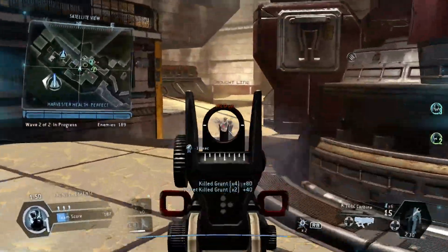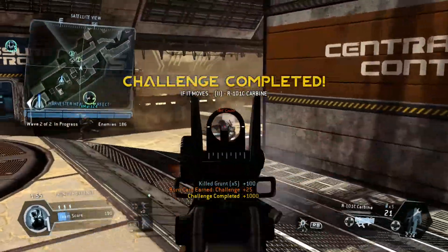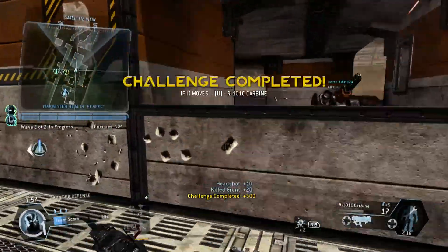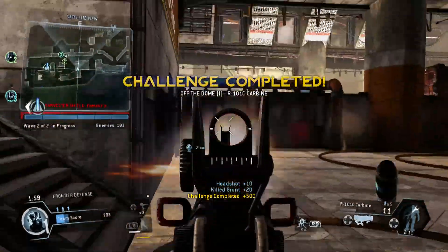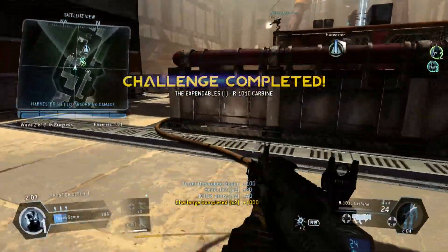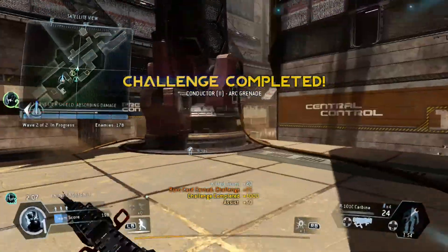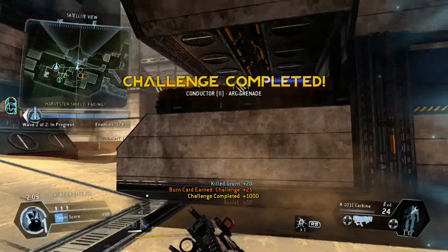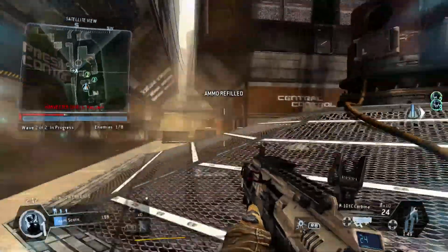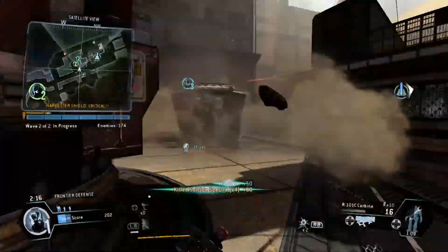You're ready for a real slugfest? Let's go! The harvester shield is taking some hits — go take care of it. Got a whole lot of suicide specters closing ground fast. Take them down.